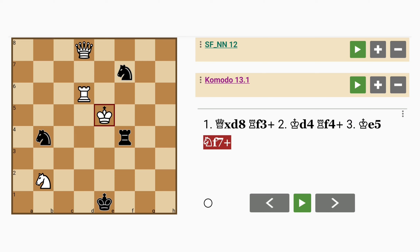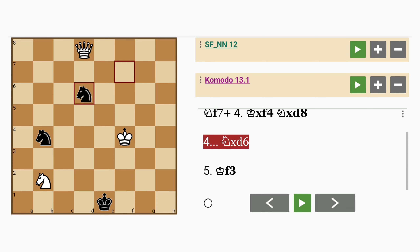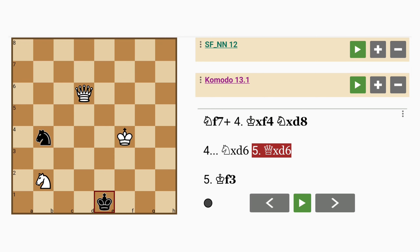If here, knight to f7 check, well then king captures rook. If knight captures queen, king to f3, and mate cannot be prevented — rook to d1 mate. So knight captures rook, queen captures knight, king to f2, and white will go on to win this game.